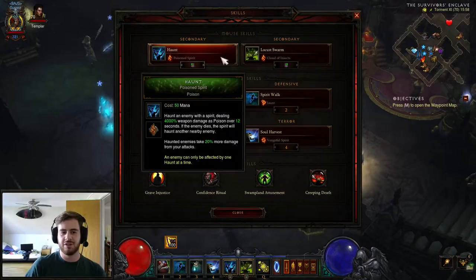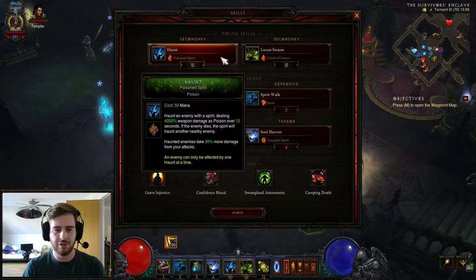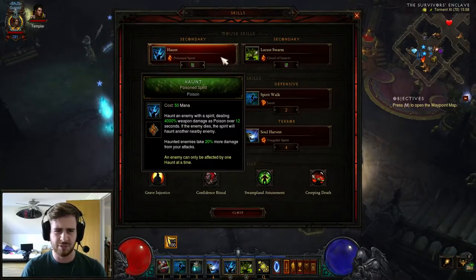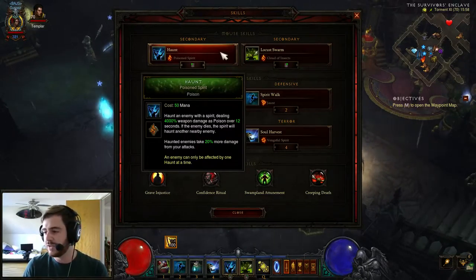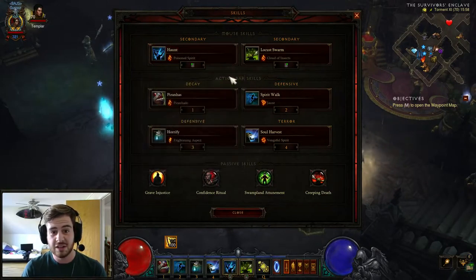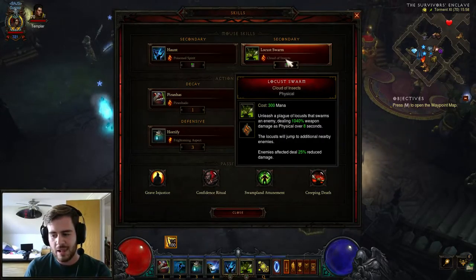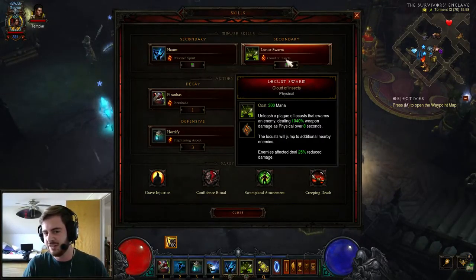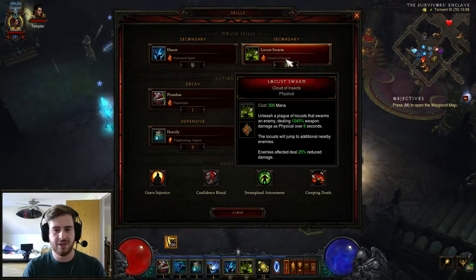Of course you'll be using Haunt and Locust Swarm because of the Jade Harvest set. Haunt will be using the Poison Spirit rune, simply because of an item I'll go over later when I talk about gear, and because it gives 20% more damage from your attacks when you haunt an enemy — which is just amazing. Locust Swarm uses the Cloud of Insects rune.